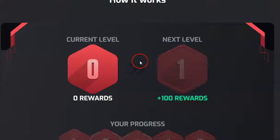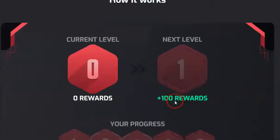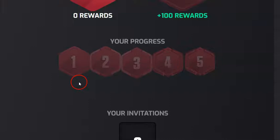If you are a new member to mixture, you will see where it is labeled current level zero, and there is level one up to level five. Each level has 100 rewards and each level represents one person, so if you invite one person you go to level one, if you invite two people, level two.